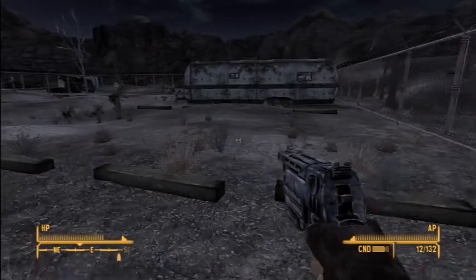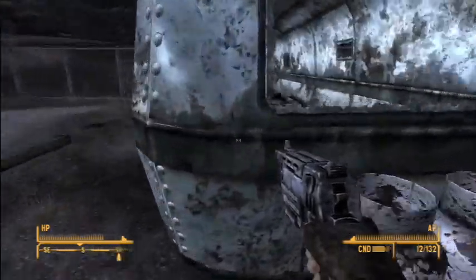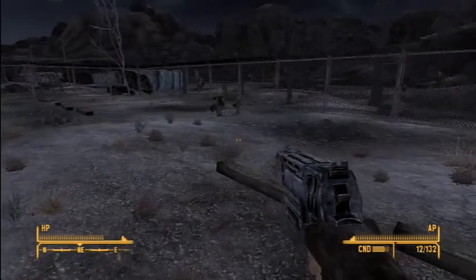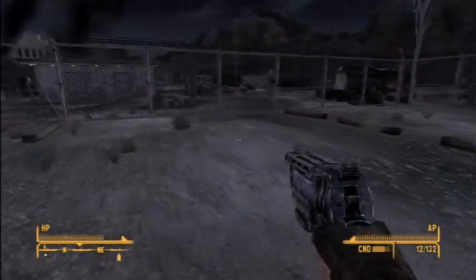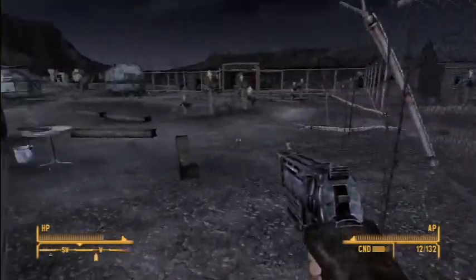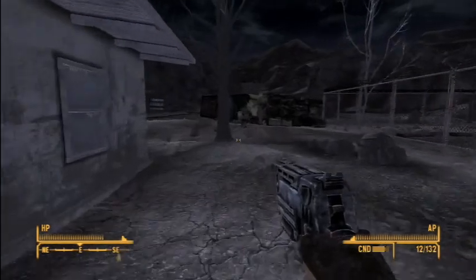Like Rex - remember Rex in Fallout 3? I think I like Eddie better. Rex doesn't know how to shoot a gun; Eddie comes equipped with a gun. Alright, so that's the Good Luck Trailer Park - not much here. I think that that is it for Nipton.